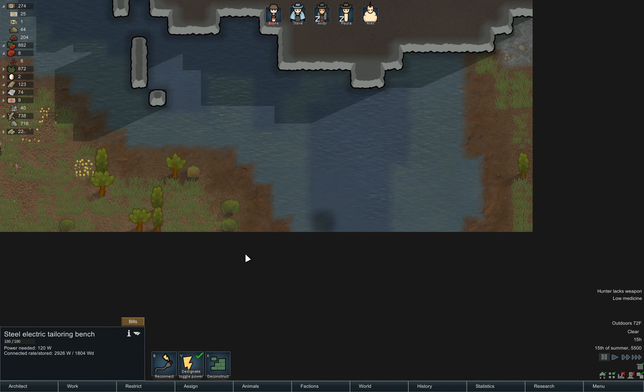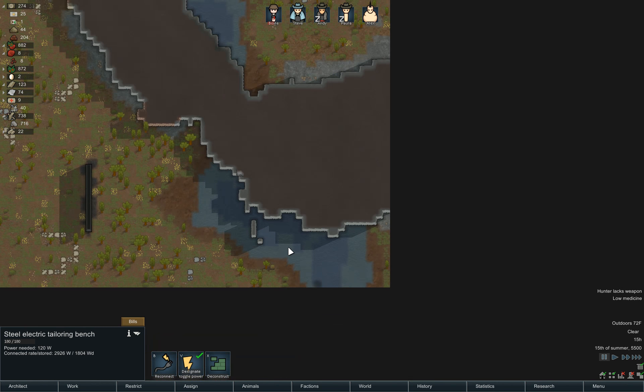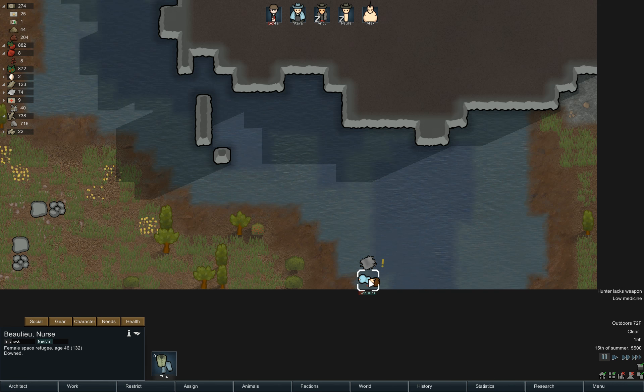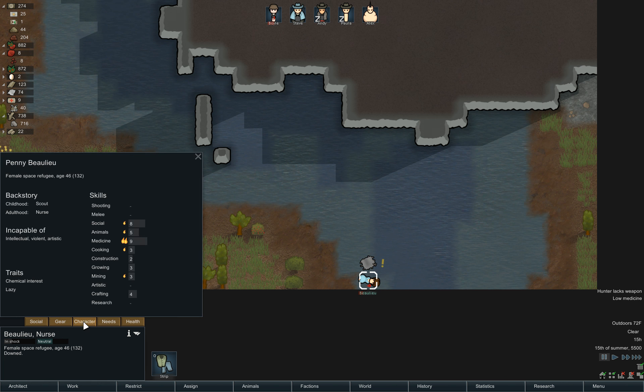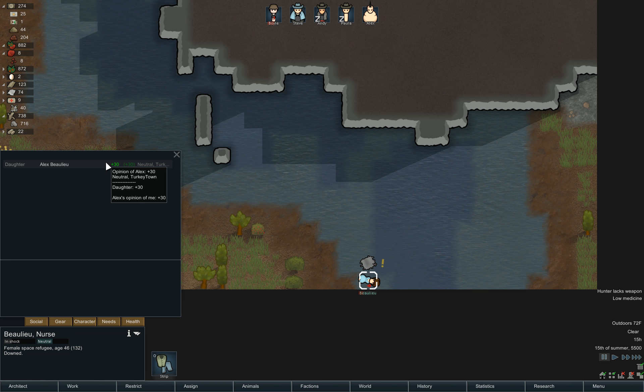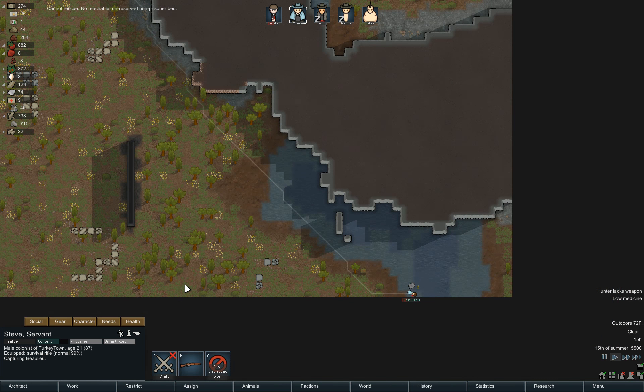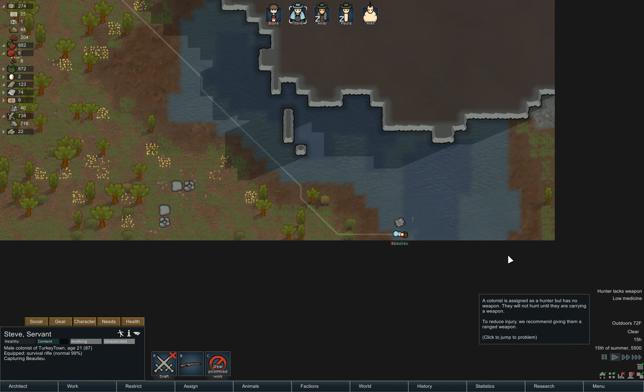We just got another escape pod and it says there's a relationship. Let's see what it is. I'm not sure how to pronounce that - Bolu? She has a chemical interest and is lazy, which sucks. But a nine in medicine - it would be really nice to have another doctor. And she is Alex's mother, so we really should rescue her. Actually, we don't want to rescue her, we want to capture her, because if you want to recruit somebody you have to capture them - even if she's the mother of someone in your colony. It's kind of awkward. I hope that's something they improve at some point.